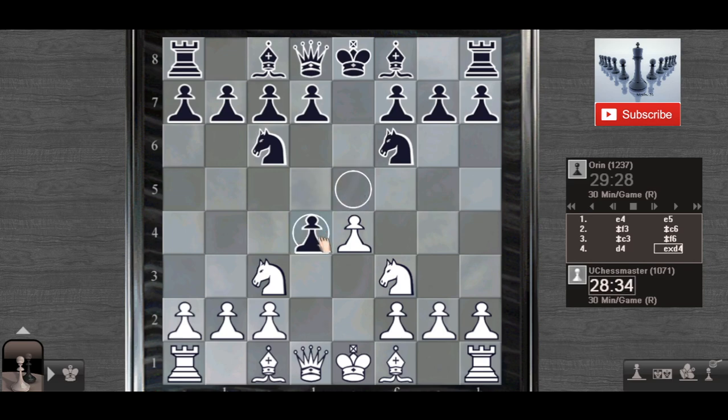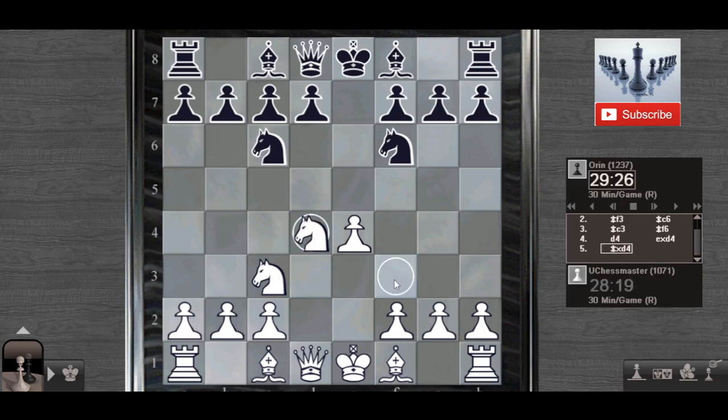This is the main move here and this is the Four Knights opening, specifically the catch variation of the Four Knights defense. The main move here is retake. Black's main move here is Bishop to c5, and my opponent Orin is a 1230 ELO points player from the Chessmaster Grandmaster Edition game.